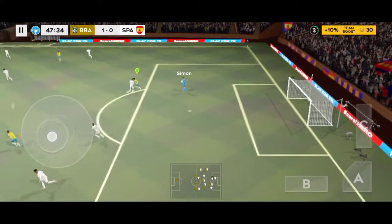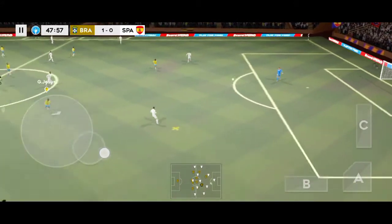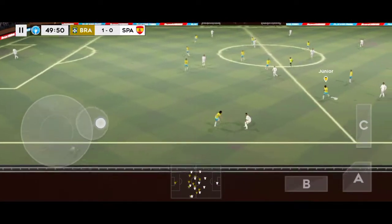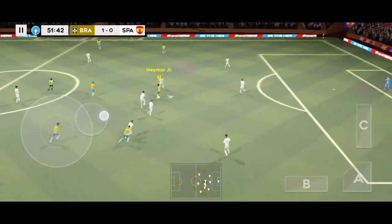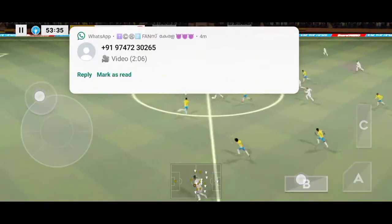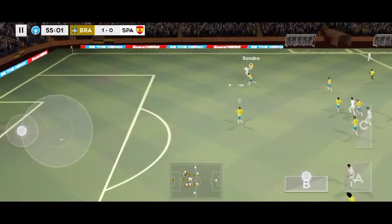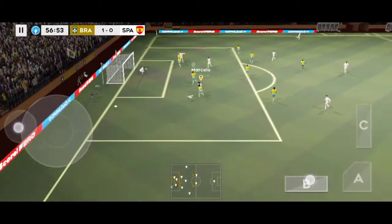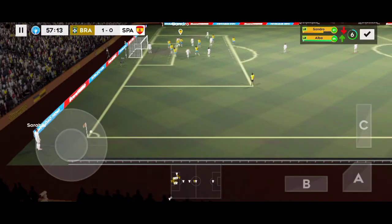Seymour has the ball and chooses to throw this one out. Junior — Jesus — Parata. Good ball, what a chance. Good save! Let's take another look at that wonderful save.